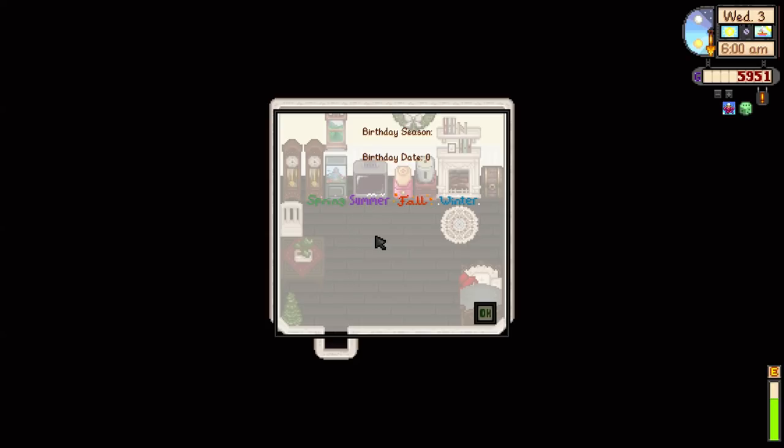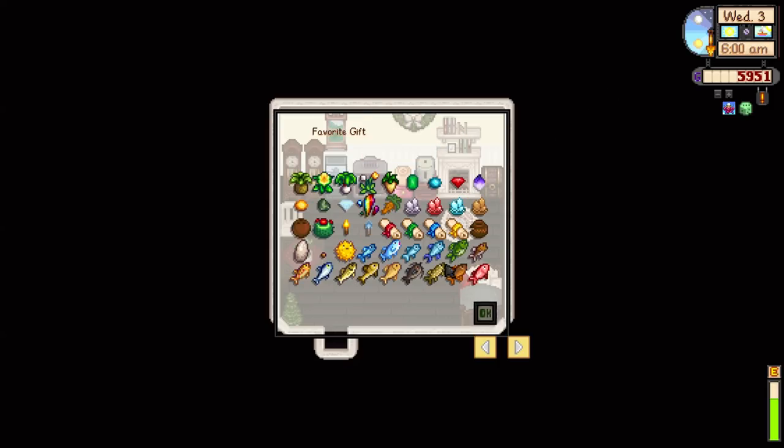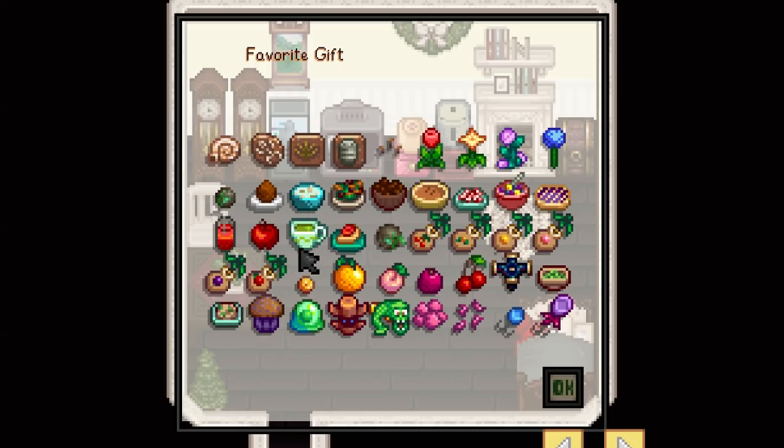Loads of new mods have been added as well as all the other ones. We've got some new people in town to check out and it's all running fine. There were a few problems I had to deal with, but we're okay. For some reason we got to pick our birthday again — we picked Summer 2nd, which was already done in the last episode. This time we can also pick a favourite gift, which is going to be green tea. She likes tea!